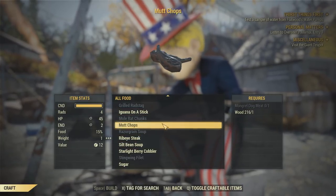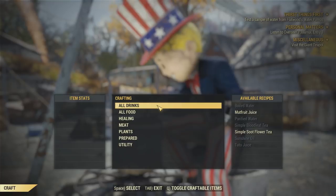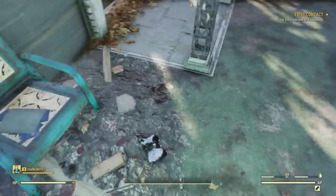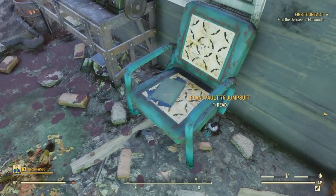Recipes specifically give you food that you can make, and the plans give you either armor or stuff you can build for your camp. In this image, you can see that I picked up two plans — one for the metal bed and one for the union hat — and just not too long later, I ended up finding another plan: the plan for the Vault 76 jumpsuit.